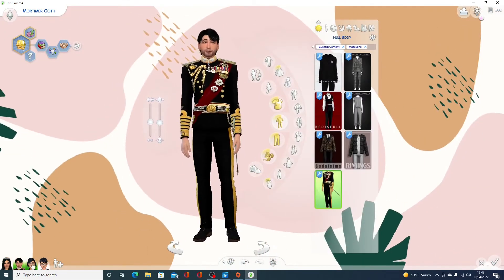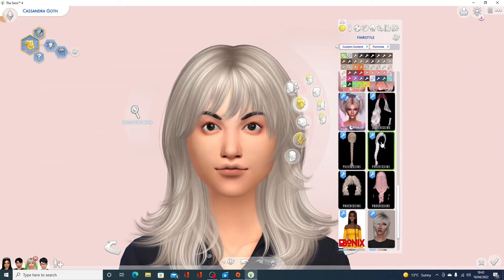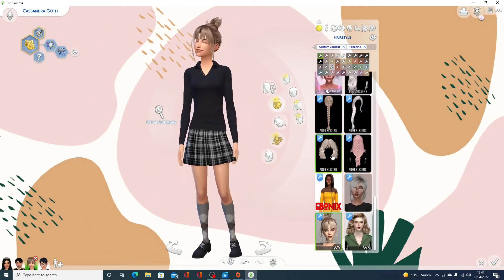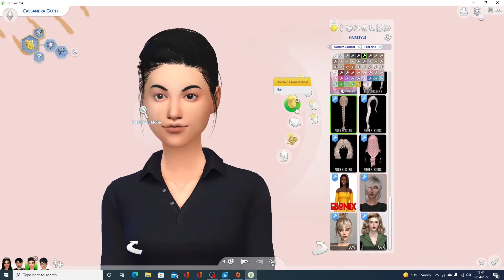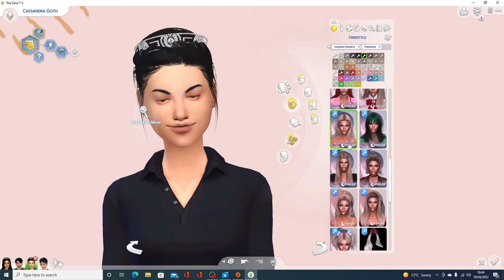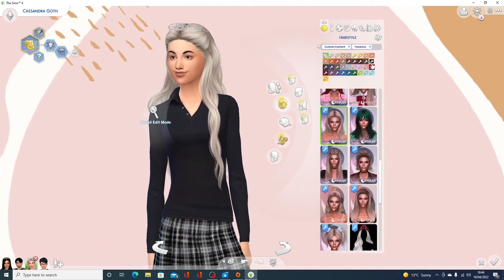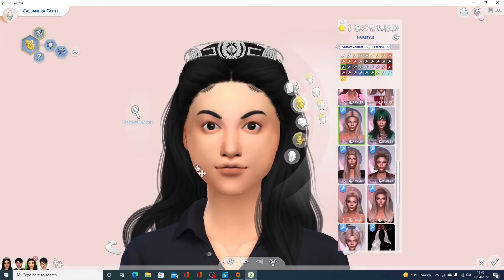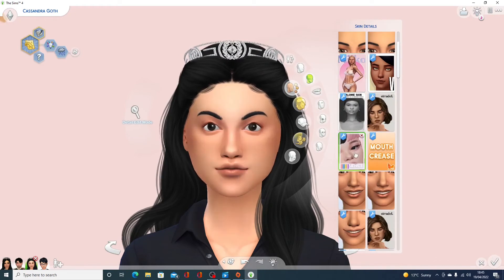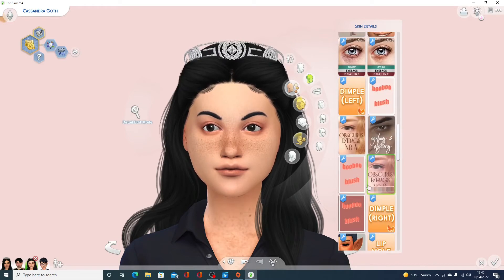Then on to Cassandra — I downloaded some mullets and thought she'd really suit one, and she does. I was going for a princess pony-girl vibe; she looks like she'd say 'Mommy, Daddy, I want a pony.' She also ended up looking quite realistic. I tried a couple of different hairs and wasn't going to change their skin colors — just overlay skins — but I started layering and thought it was kind of cute.